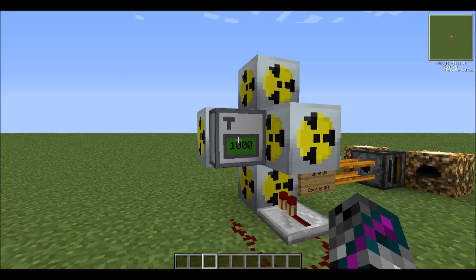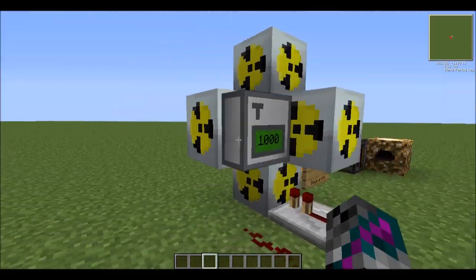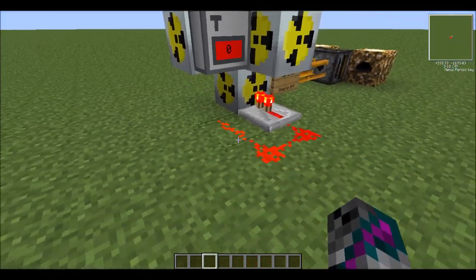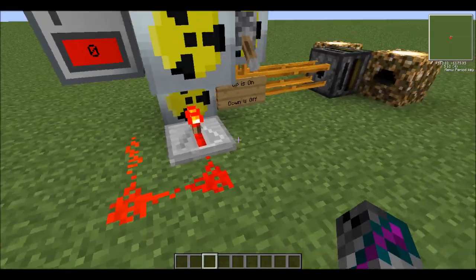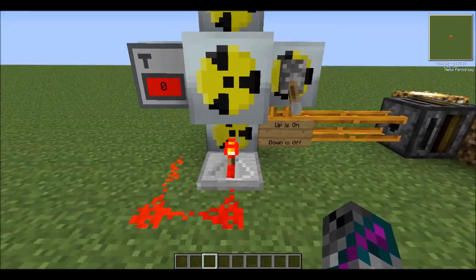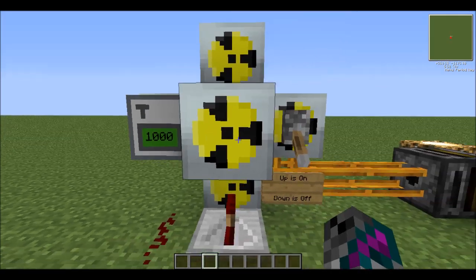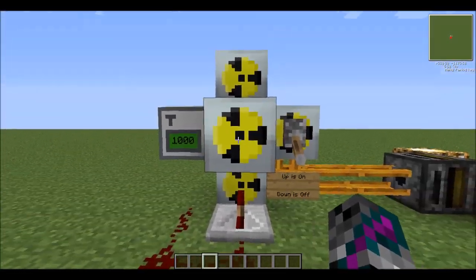Basically what this thing does is it grabs the heat from the reactor, and once it gets to that certain temperature it'll turn red, sending a Redstone signal. It doesn't give a straight signal back into the reactor, so you just have it signal around, which shuts it off — kind of like the same thing as the lever being down. If you're not there to shut it off, it'll automatically shut it off if it overheats. That way, if your cooling system somehow fails, this will make sure it shuts off.